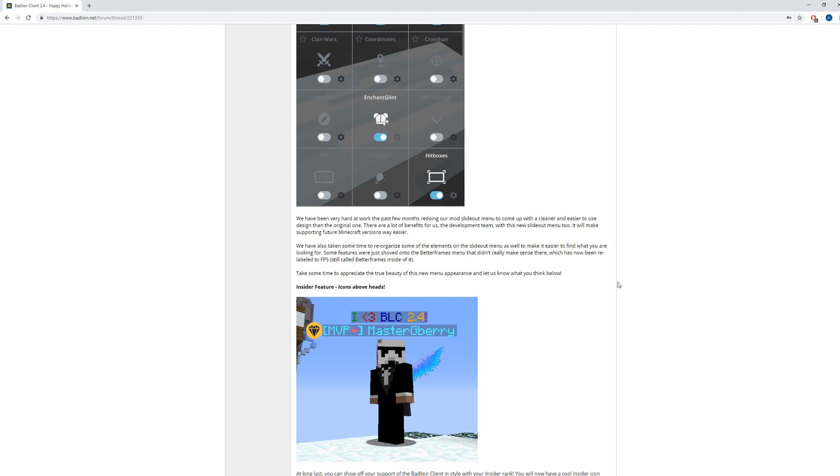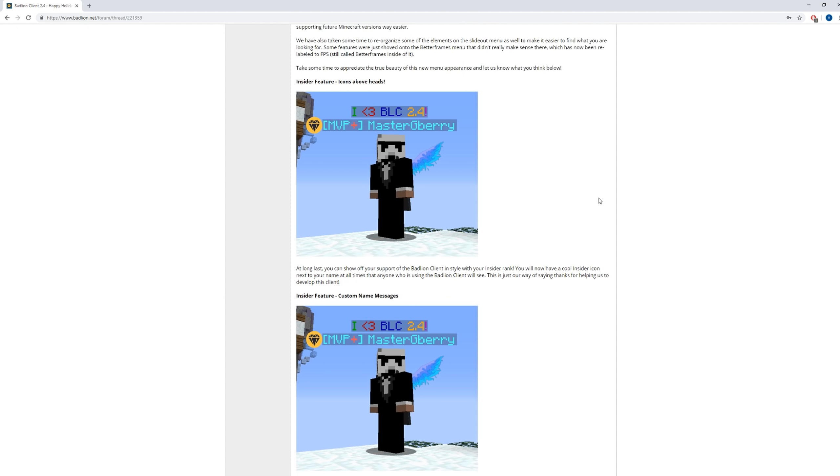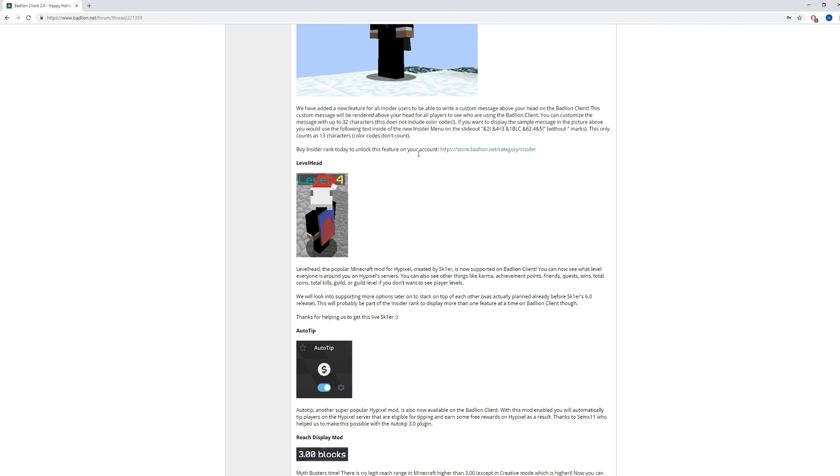It will make supporting future Minecraft versions way easier. They've also added a new Insider feature, which is icons above heads, so if you have Insider rank, which is a rank that you can buy, you can get a little icon at the name tag and stuff. That's pretty cool.